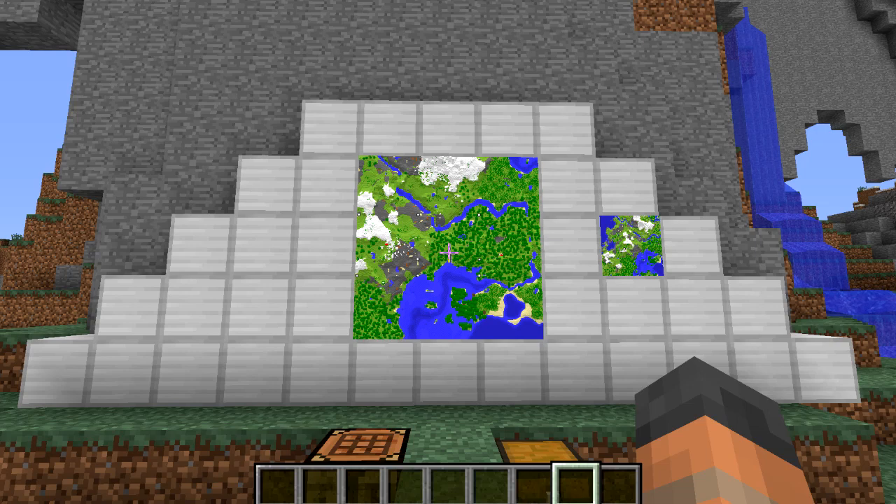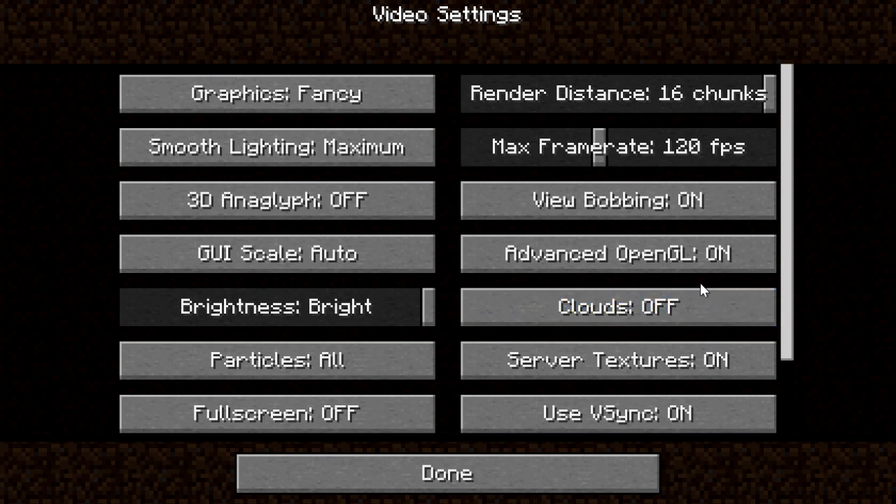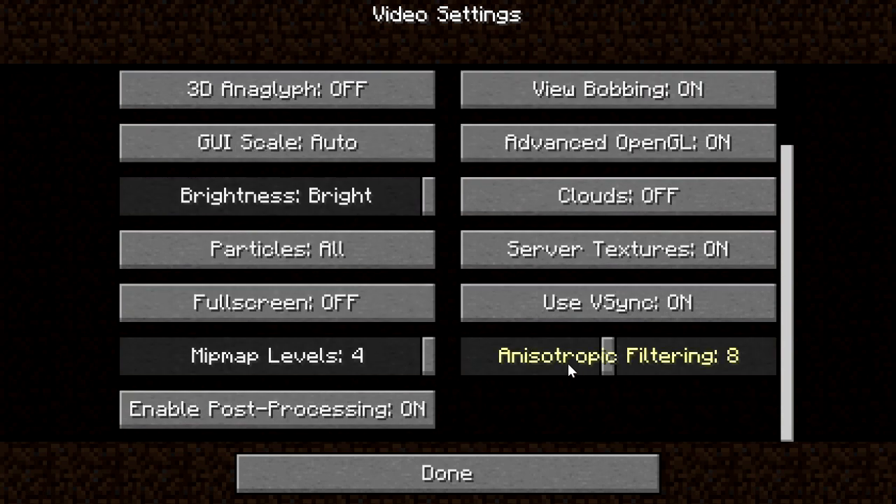The next features are to do with performance and optimisation of the game. If we go into the menu and into the video settings, you can see some things have changed. We now have a render distance where we can select the amount of chunks - previously you had a predefined amount described as tiny, small, normal and large - and now you can select between 2 and 16. Below that we have a max frame rate that goes from 10 FPS to 250, and it can even go beyond that to unlimited. Scrolling down to the bottom we have an anisotropic filter, which improves the quality of textures and graphics when you are looking at them at an obscure angle, and this can be set from 16 to 8 to 4 to 2, or turned off.